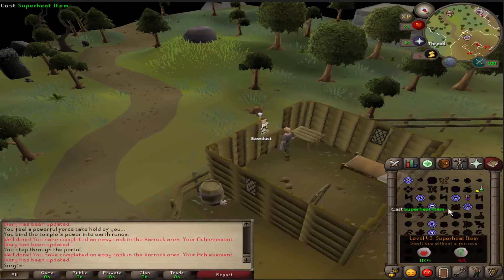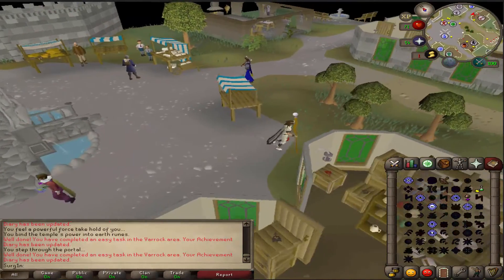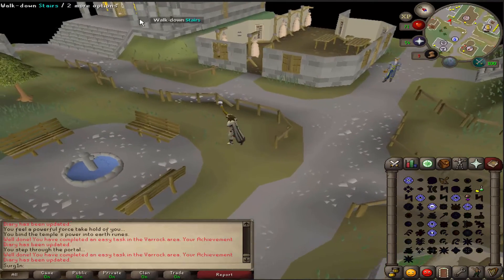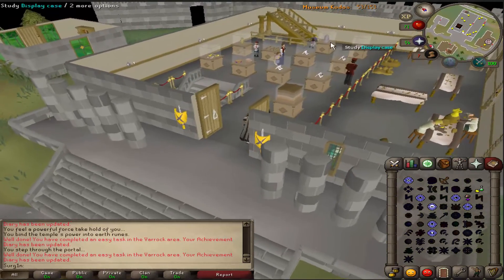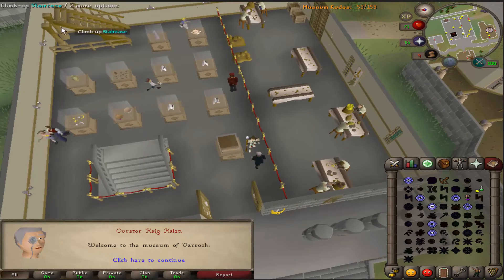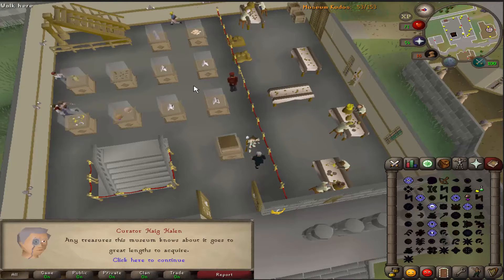Teleport back to Varrock and then start heading east. From here go north to the museum. We're just going to talk to somebody once you've gotten 50 kudos. If you don't have 50 kudos yet, no big deal. If you've done the Dig Site quest you can enter through the gate and start digging up specimens, cleaning them, and replacing them in the frames to eventually get 50 kudos. If you've done a bunch of quests, head upstairs and talk to the historian. The downstairs quiz area is another way to get kudos. Once you've gotten 50, go ahead and talk to Hey Halen, ask about treasure, and that's going to give you task complete.